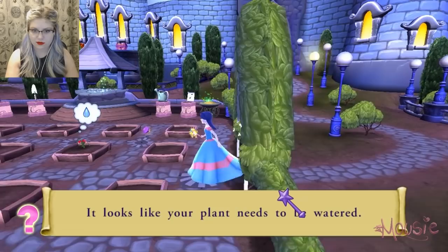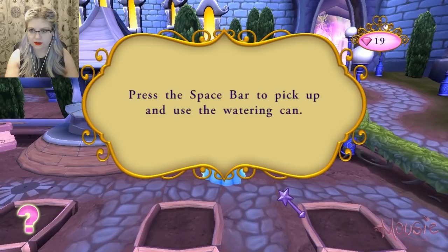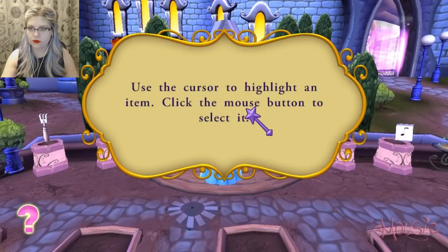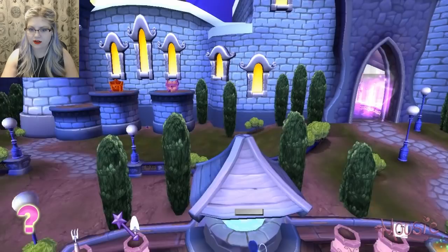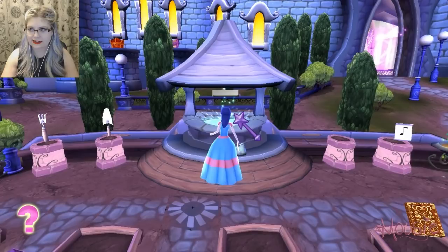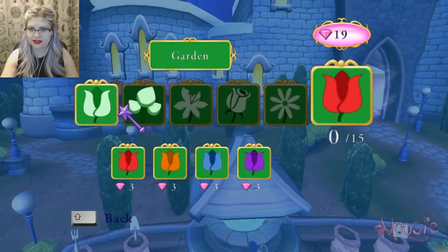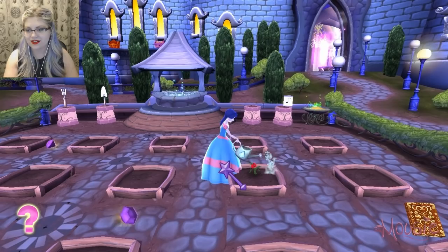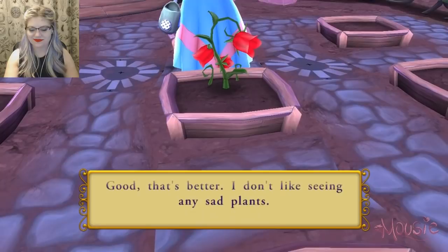It looks like your plant needs to be watered. Press the space bar to pick up and use the watering can. Use the cursor to highlight an item, click the mouse button to select it. We can buy stuff from the wishing well. There we go! That's better! Yay! I don't like seeing any sad plants. Now I'll just go and see where those imps have flown off to — I'm starting to think they could cause some real trouble.